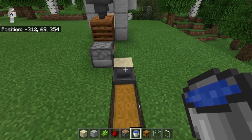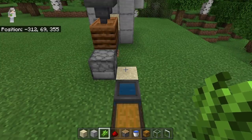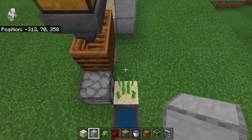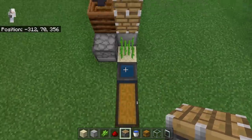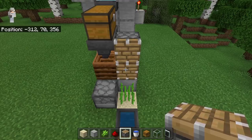The next step is to crouch down and place water inside this hopper. Once you have placed water in that hopper, place a sugarcane on top of the sand block. The next step is to place a block over here, then place 2 pistons on top. Make sure both of those pistons are facing this way — those pistons will automatically harvest all the sugarcane that is generated in this farm.